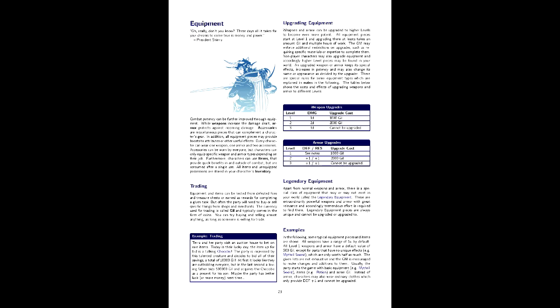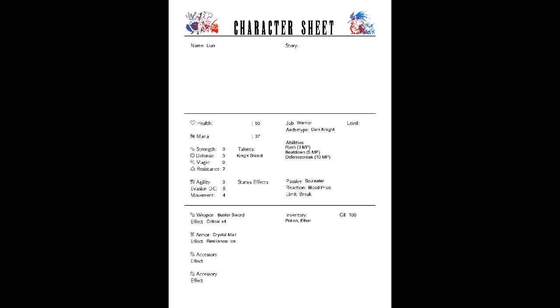Lastly, equipment. Equipment is treated in a freeform sense — stated to pick what fits. So we'll be going with a Buster Sword, Crystal Mail, and one Potion and one Aether. Character creation, as I hinted at earlier, is really quick — possibly the quickest of any game we'll see in this series. I'd compare it in a weird way to the playbooks in Powered by the Apocalypse, with the job entry acting as the second page in this regard. The equipment section is the only real nitpick, given how it takes the loose 'what fits' approach instead of a set amount of gil. Either way, it's a nice, speedy setup.